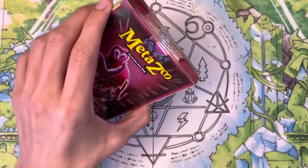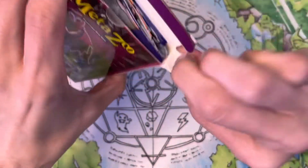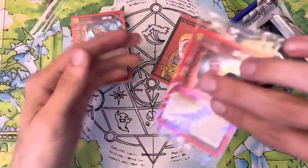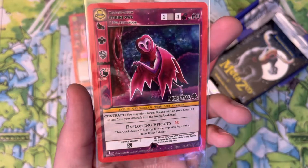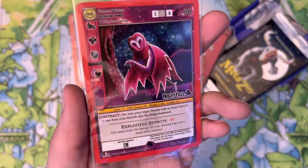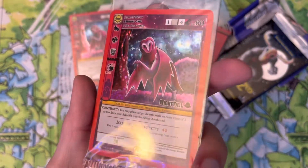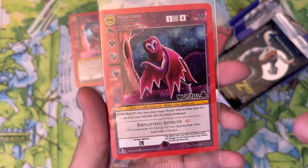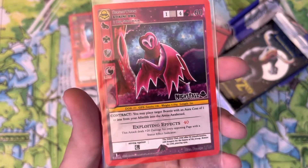Alright, let's remove that seal and see exactly what we get inside this tribal theme deck. There is that promo card — I love the artwork on this card. That owl is just so gorgeous with that dark blue background and the whole purple card. Just so much beautiful coloring there. I love the artwork, and there is that Nightfall stamp — that is the Stikini Owl.